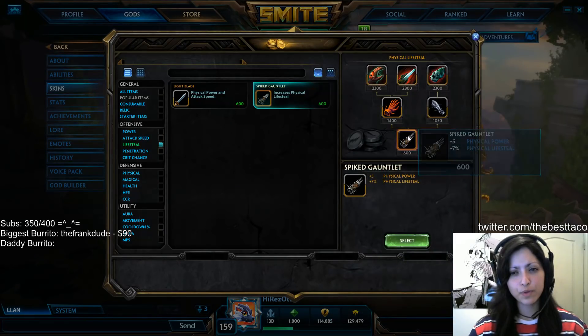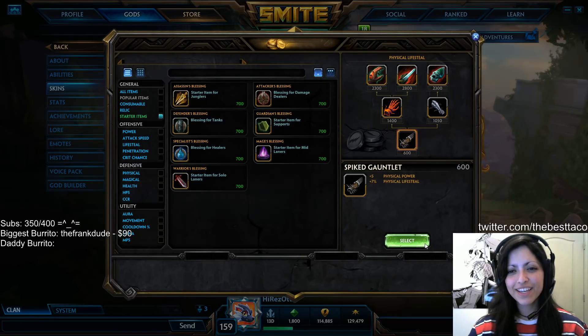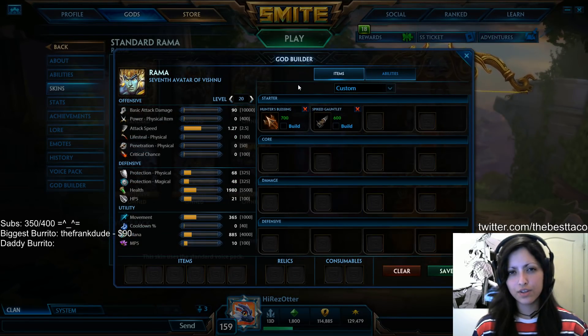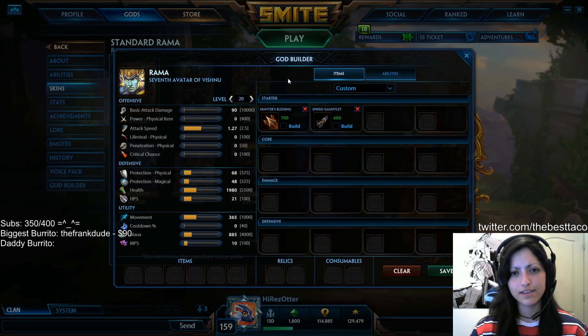The first build we're going to go over is a standard Devourer's Gauntlets build. You're going to want to pick up the Spike Gauntlet as your starter, typically alongside the Hunter's Blessing. I personally like to go for two health pots and two mana pots to go alongside this starting choice. I find them to be the best sustainability options for me in the lane as a Hunter.